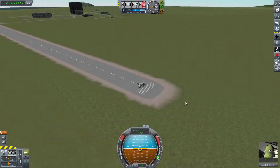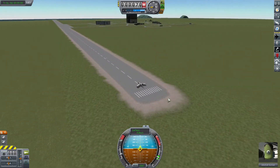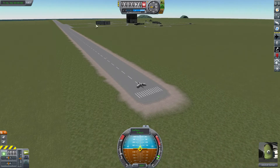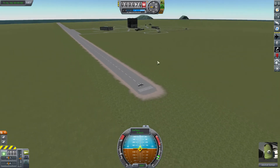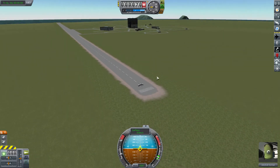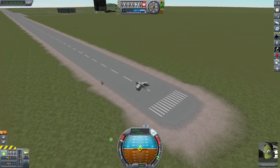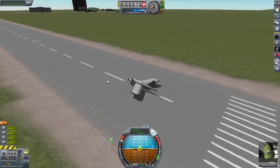For our first flight, we're going to keep things very simple. We'll just take off straight out to sea off the end of the runway. Get up to 3,000 or 4,000 meters, get a little distance from the KSC, do a quick loop around, and try to bring the plane back to the runway — certainly in the neighborhood of the KSC without destroying the vehicle and killing Jeb would be considered a success. SAS on, throttle up, and away we go.